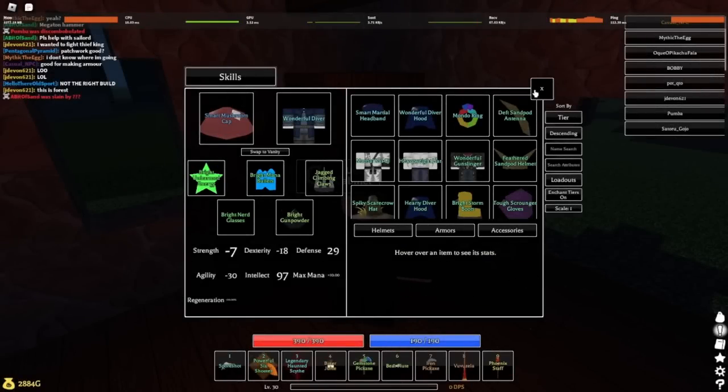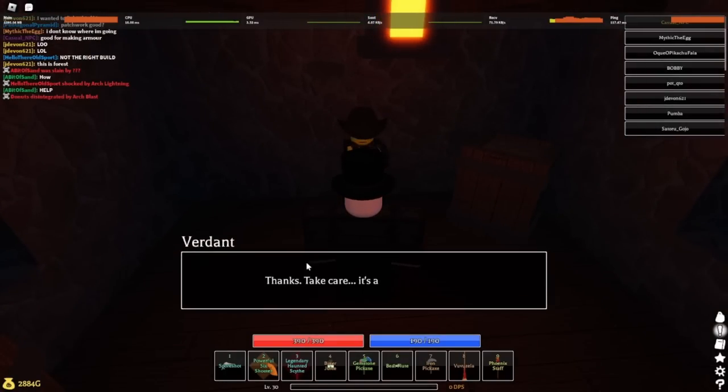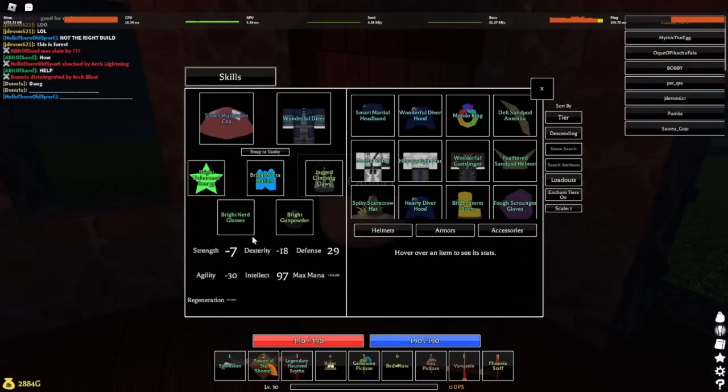Next I'll show you how to get the gunpowder. Since I'm already in the savannah, go to this building right here and talk to Verdant. If you're on hardcore mode, he'll be at the desert area instead. Here are the requirements.